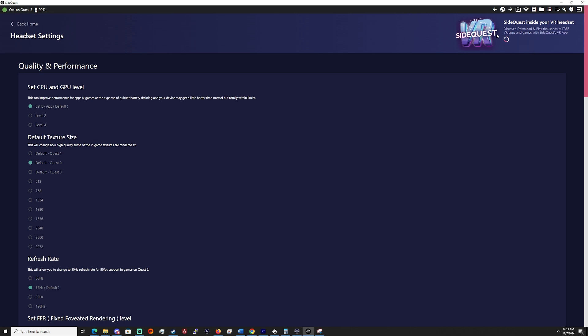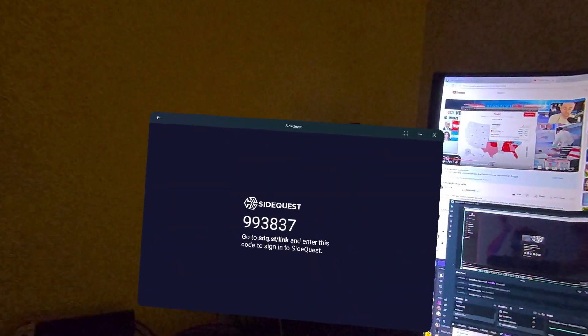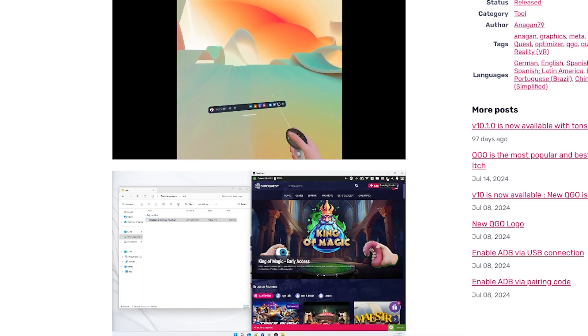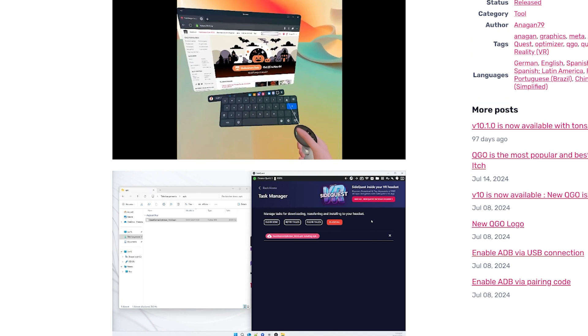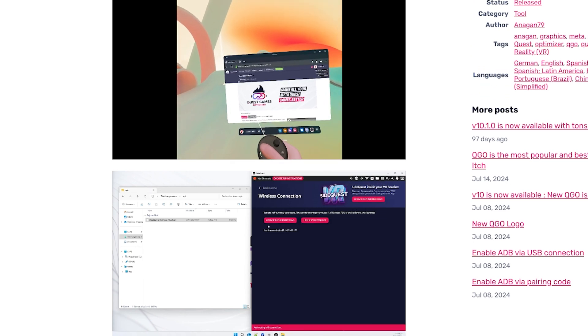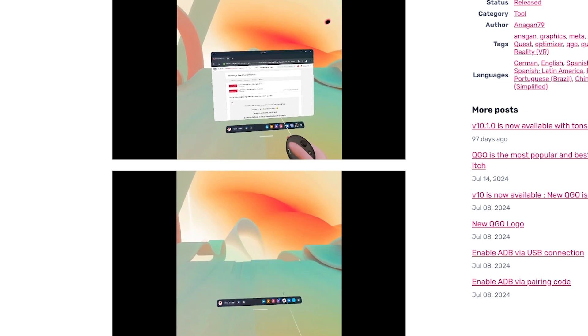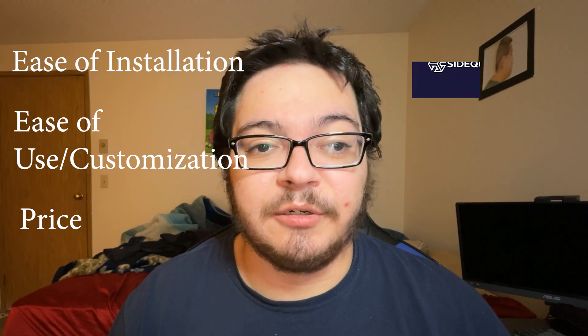For SideQuest, all you need to do is install the APK on your headset, then log your headset into your account via your computer. Then in the app, go to headset settings, turn on wireless ADB, accept the prompt, and you should be able to change your settings system-wide. With Quest Game Optimizer, you have to install the APK via the PC SideQuest app or via File Manager on your headset, assuming developer mode is already enabled. Once installed, you then have to enable ADB via pairing code, which only takes an extra minute or two. It is a little bit more involved, so for ease of installation, I'm giving the win to SideQuest.